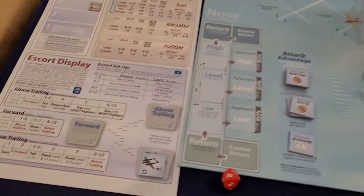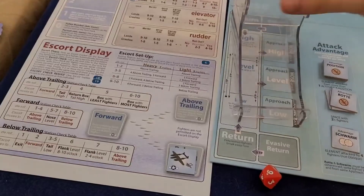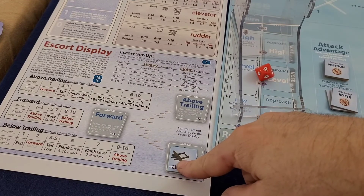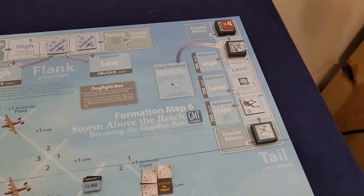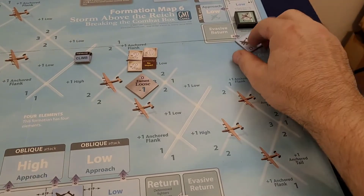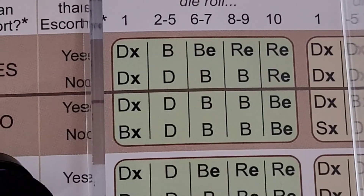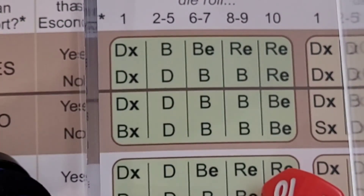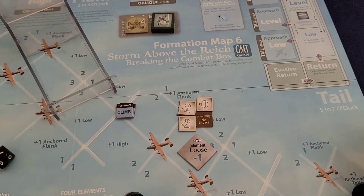Now we're rolling on the escort table. We check the stations - there's only one left, and a roll of nine puts him in above trailing, which means he'll be able to pounce on someone next turn. This escort is going to hit that box. Rolling on the worst column down at the bottom - a two. They're going to the dogfight box.